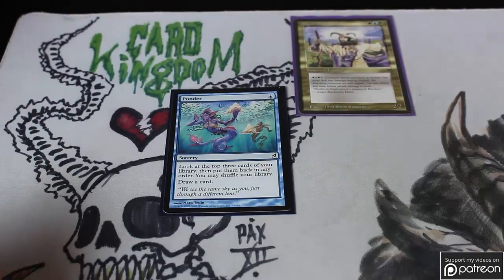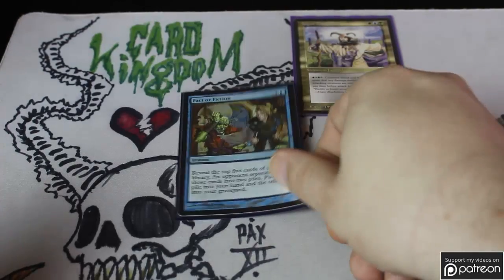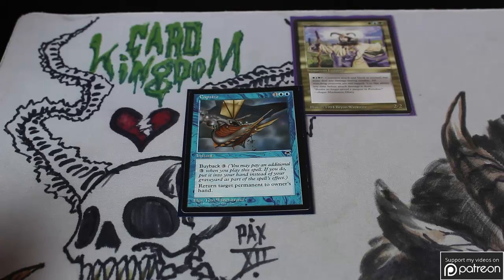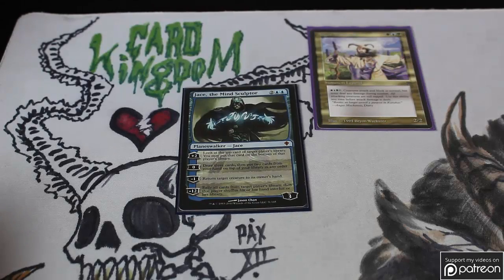Now the blue cards. I've got Ponder but not Brainstorm — I'm not running a lot of fetch lands, and Ponder lets you look at more cards. Propaganda is here for the Pillow Fort theme to keep you alive. Intuition is here because I really like that it makes your opponent make difficult choices in what card to give you, and Fact or Fiction is here for the exact same reason — very good draw spell and a lot of fun in EDH. Once I've ramped out to an incredibly large amount of mana, I can return all the permanents from somebody else one by one. Vendilion Clique is a very nice creature for slowing the game down and making opponents think twice before casting non-creature spells. I've got Jace the Mind Sculptor in here — he's Brainstorm, he's an incredible win condition, and he has to be dealt with. He does paint a giant target on your head, but it usually takes a turn or two for people to go after him.